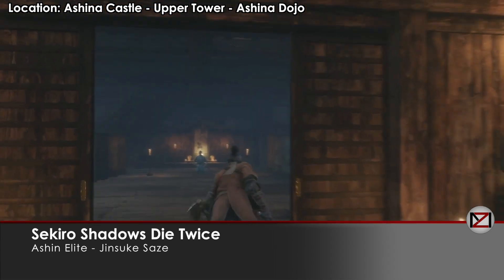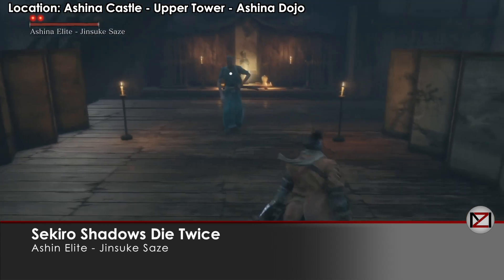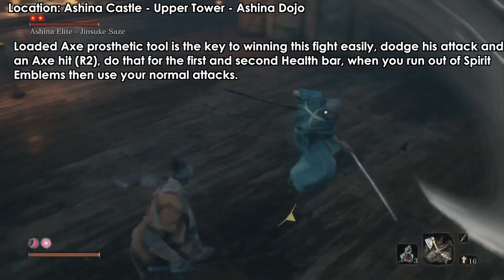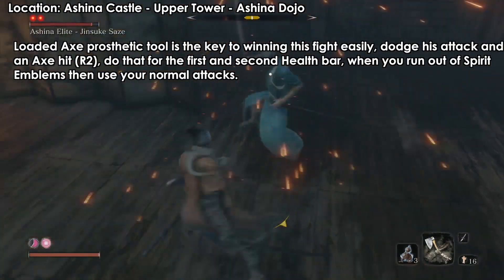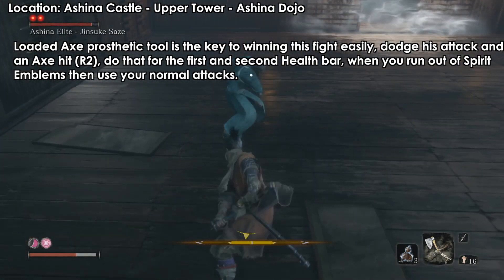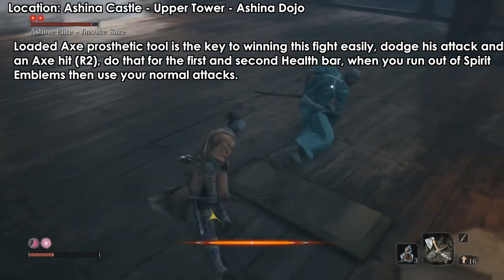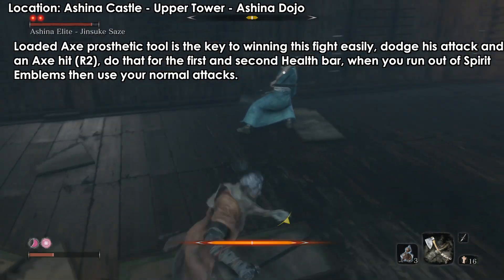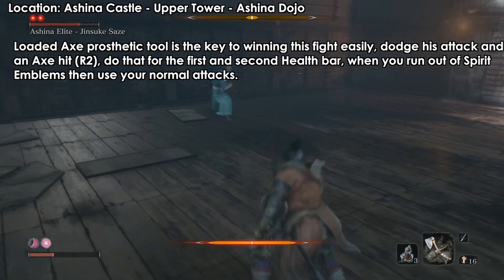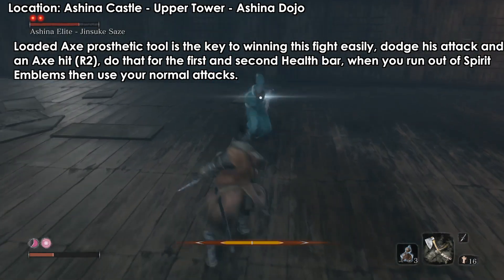Hey guys, welcome back. We are in Ashina Castle fighting the Ashina Elite — he's in the dojo. We just need to be worried about only one of his attacks. Do not try to block face-to-face; just get on his side. Learn his animation, and as soon as he attacks, get on his side and attack him from the back.